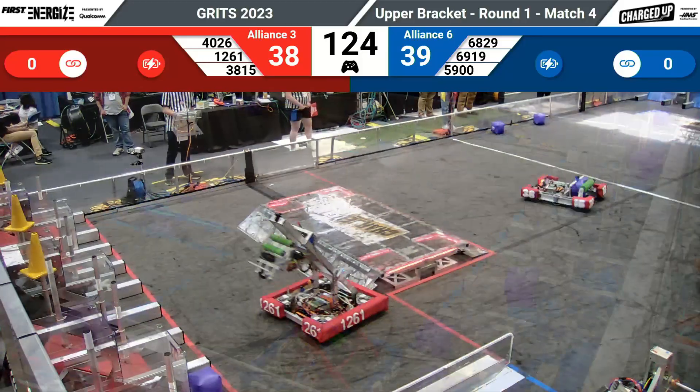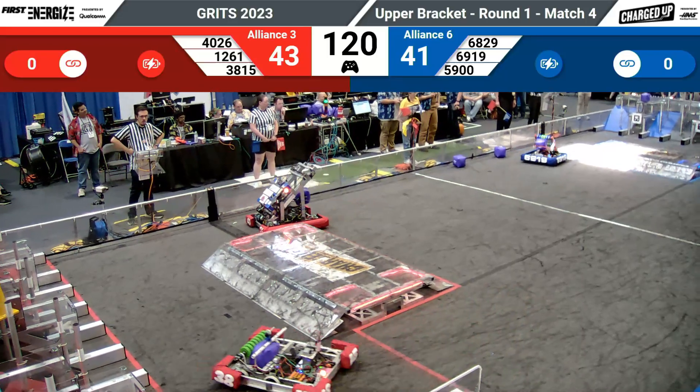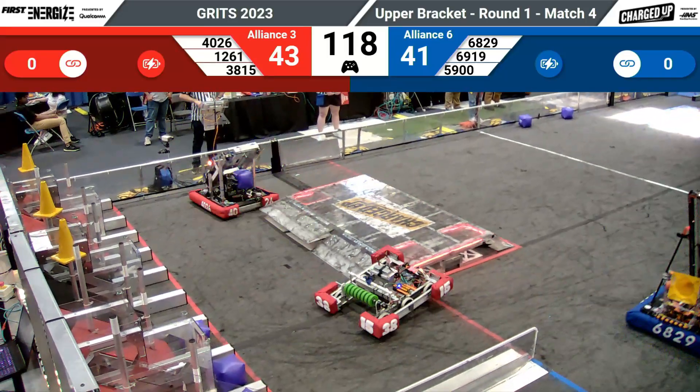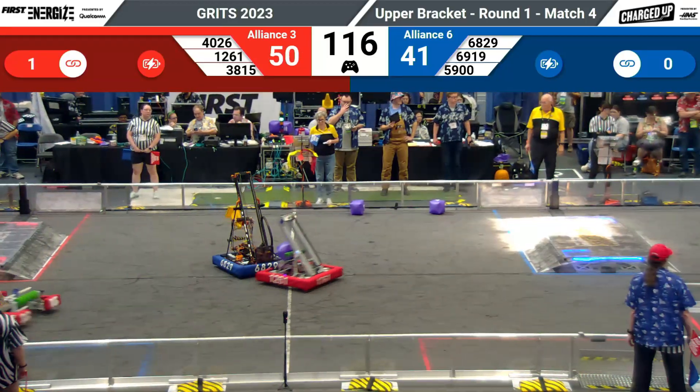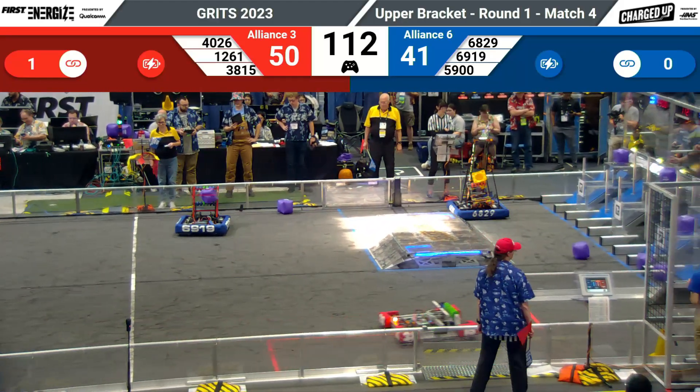Right in the blue community zone, game element hand-off and deposit. 1261 racing back and forth to the human player station to grab as many game pieces as possible. The red alliance has taken the lead back — but can they hold on to it folks? The score is 50 to 41.